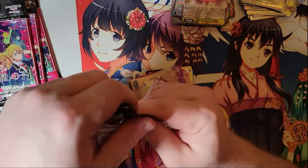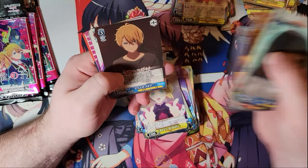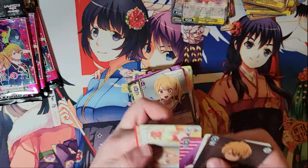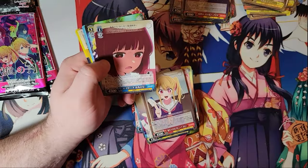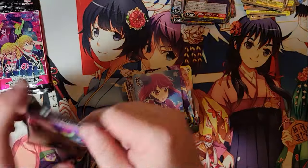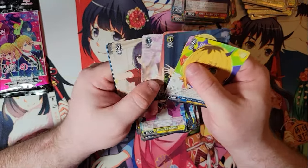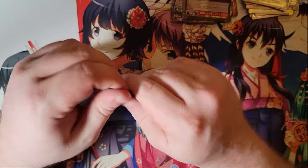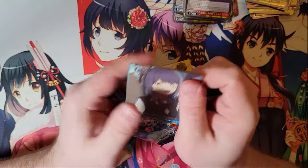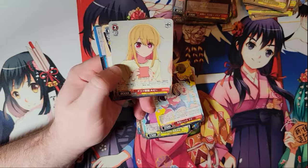A few more packs and then we're on our last six boxes. Let's see what other foils are ahead for us. I'm pretty sure we got both foils in this box already — so probably nothing in the last couple packs except double rares. We have twelve more foils left probably — we might have another SP, we might have another OFR. We will see.